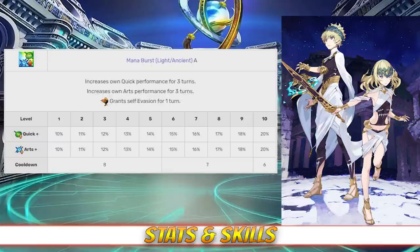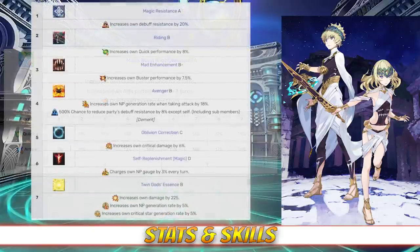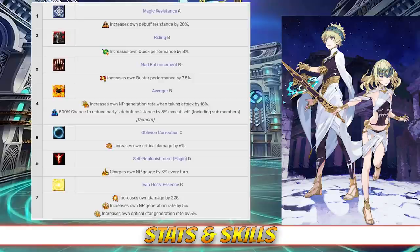Their last skill is Mana Burst Light Ancient, rank A. It increases their quick and arts card effectiveness for 3 turns, between 10 and 20% depending on level, and also grants them evasion for 1 turn. As for their passives, they have a lot. They have Magic Resistance rank A, which increases their debuff resist by 20%; Riding rank B, which increases their quick card effectiveness by 8%; Madness Enhancement rank B minus, which increases their buster card effectiveness by 7.5%; Avenger rank B, which increases their NP gain by 18% when taking a hit; Oblivion Correction rank C, which increases their quick damage by 6%; Self-Replenishment Magic rank D, which charges their NP gauge by 3% every turn; and Twin Gods Essence rank B, which increases their damage by 225%, their NP gain by 5%, and their star generating by 5%.